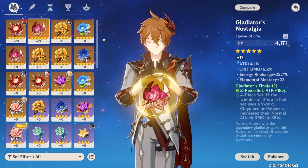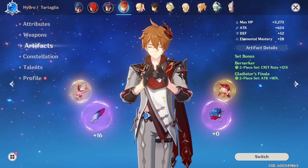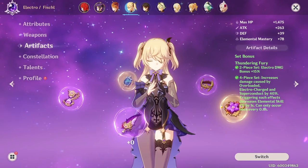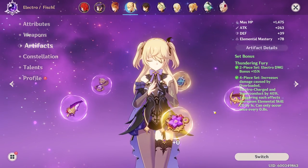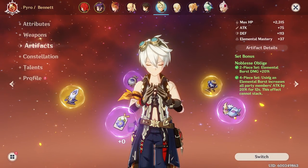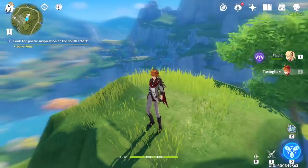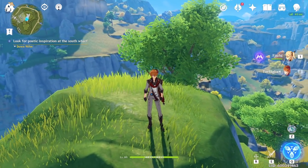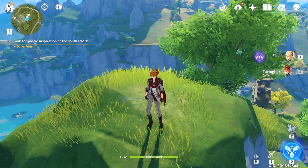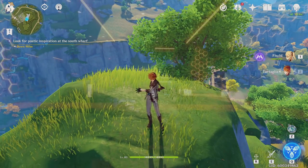For artifacts on Childe, you can use the standard double Gladiator and double Berserker set, or the Wanderer's Troupe set if you have enough crit rate. On both Fischl and Beidou, you want the 4-set Thundering Fury for the 40% increased damage on Electro-Charged bonuses. For Bennett, you want the 4-set Noblesse Oblige to increase your party's overall attack. As a final remark, this composition is not only really strong but also really fun — seeing the electric sparks between all enemies is a great experience. I hope you learned something from this video. I'll be uploading Genshin videos weekly, so be sure to subscribe, comment, or like this video.